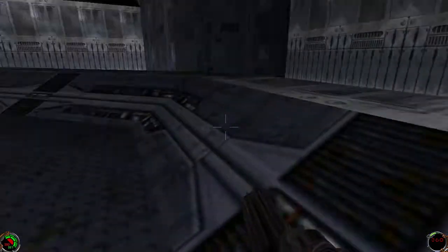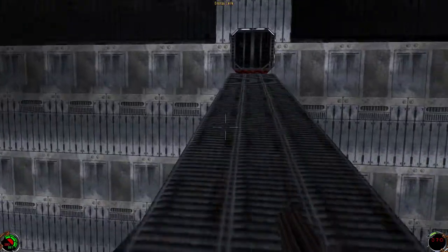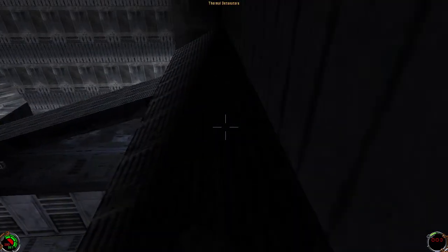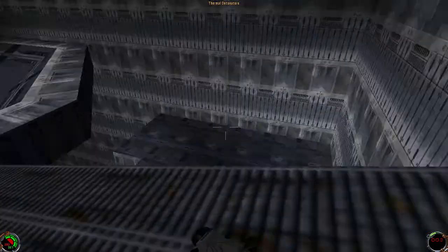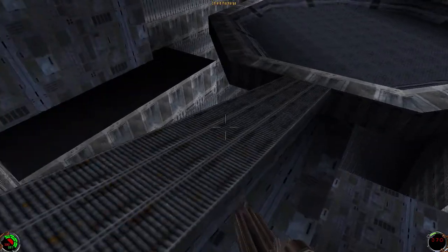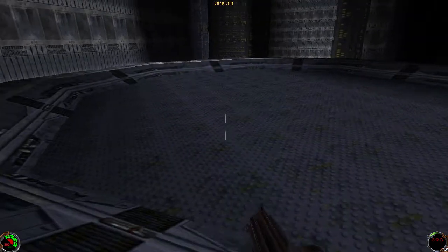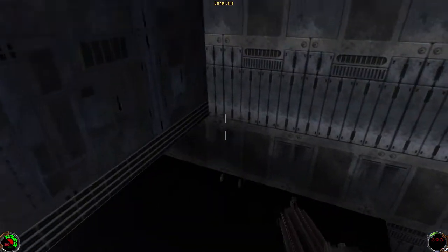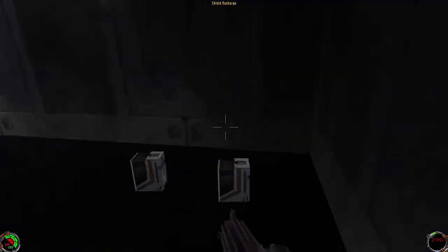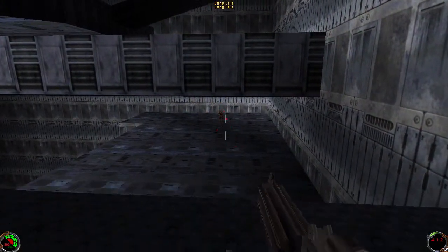Right off the bat, there are some energy cells right here. We're going to get those in a bit. We're going to jump up here, get thermal detonators — because I had to redo the first map — and grab those cells. Jump over here. There are some shields and more ammo.